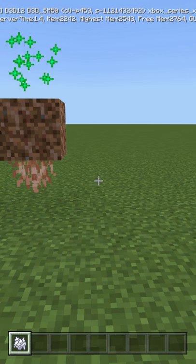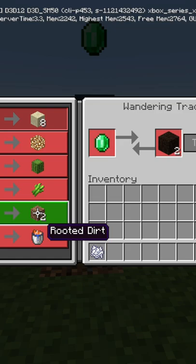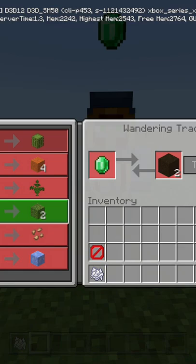Once the full 1.17 releases and you have lush caves available in vanilla, you'll find rooted dirt in lush caves. But for now, you can actually get them from wandering traders directly. Every once in a while you'll see this trade right here — rooted dirt — or you can also get moss blocks.